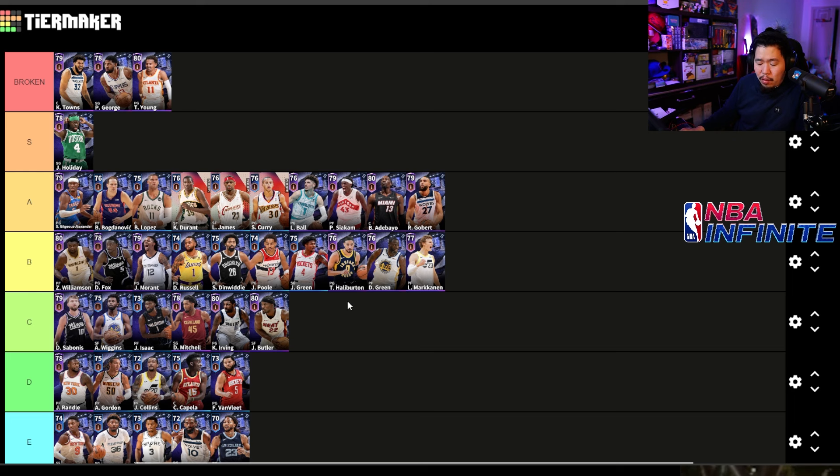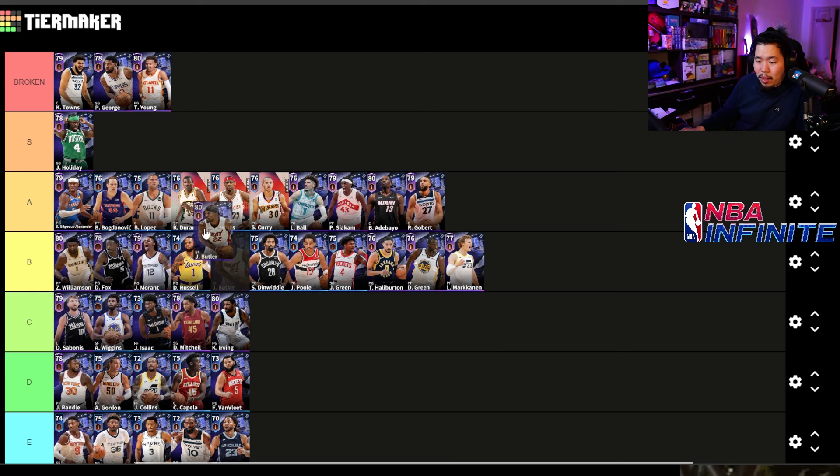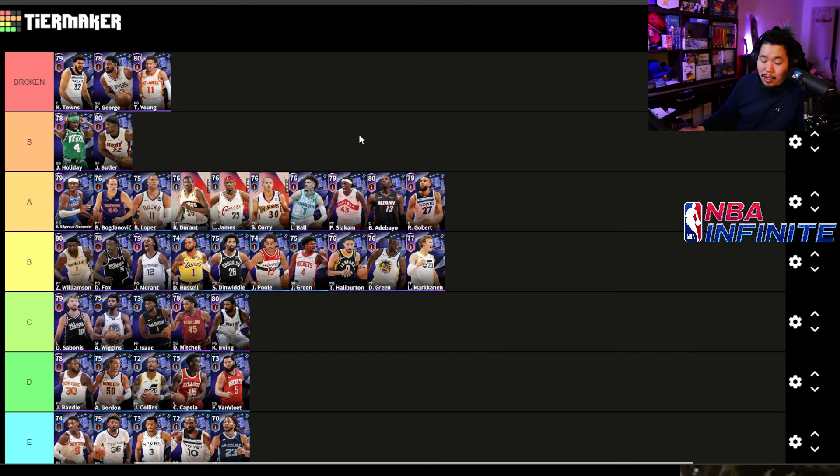Jimmy Butler is S tier, believe it or not. He's got crazy defense, slashes to the basket — basically unstoppable going to dunks. He also has this crazy animation that goes underneath and kind of cancels the block animation. The fact that an 80 overall Jimmy Butler did that, meaning an 89 overall cooked me — it's incredible how strong he is. Borderline A-S-plus but still very good.